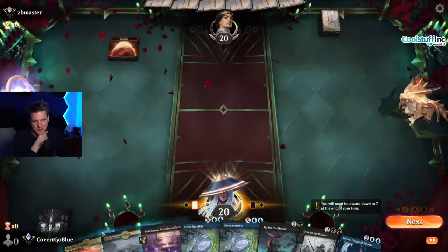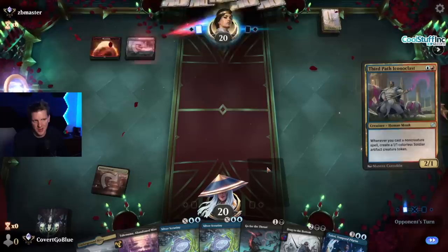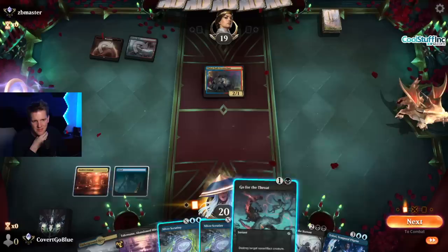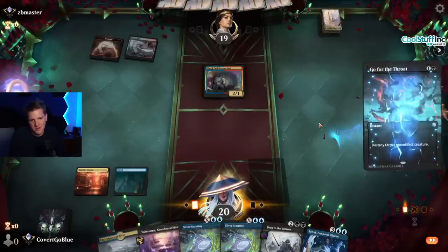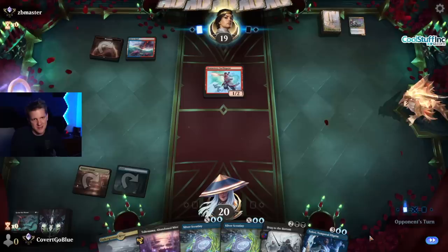Alright, on the draw — we have Go for the Throat and Drag to the Bottom, should be fun. They play Mountain, go, but they have Play with Fire. They have an Iconoclast which has to die. We could wait and drag it to the bottom, but odds are they're playing some kind of tempo-y thing. There's the challenge that if they play Fable we're gonna really wish we'd held the Go for the Throat. They might also run Spell Pierce, so I think we just have to kill it.